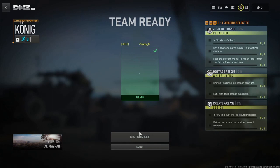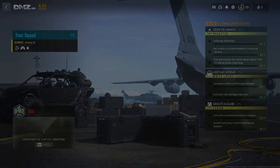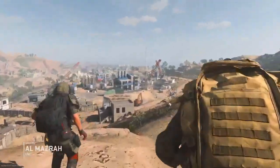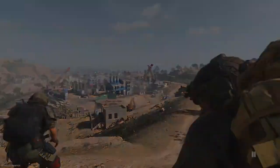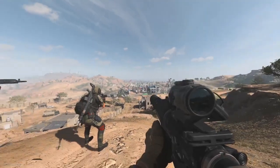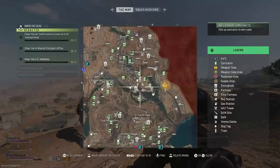So we'll drop into Al-Mazra as a solo here and let's see how we get on. We're at the quarry — not great, we want to be up in Al-Mazra city. But we have got a team; they don't appear to have mics, I've already asked. But we'll tag it up.